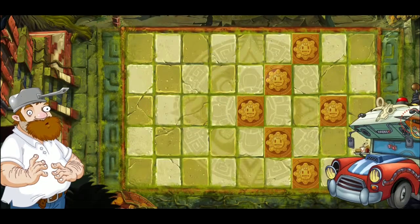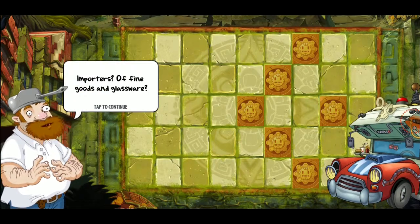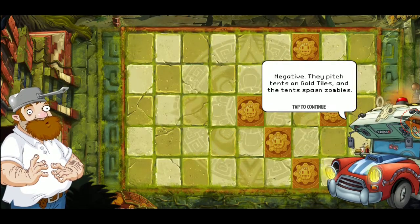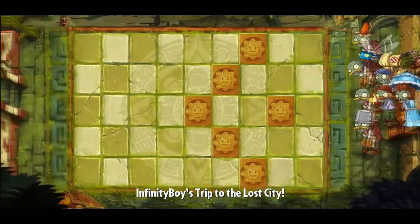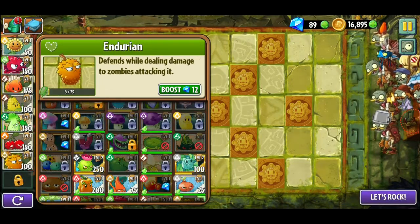Let's see what today's level is. Incoming importers — importers of fine goods and glassware. They pinch tents on gold tiles and the tents spawn zombies. Imps with bad tents — oh my god, Crazy Dave with those puns. So the gargantuar's a different thing, but it's got little imps that set up tents. That's weird.